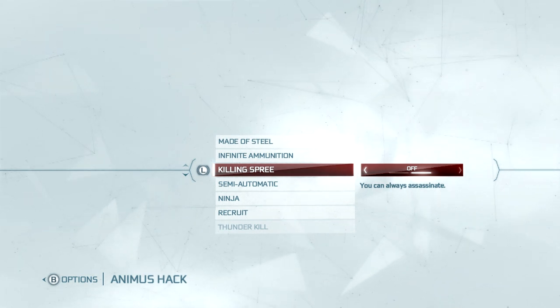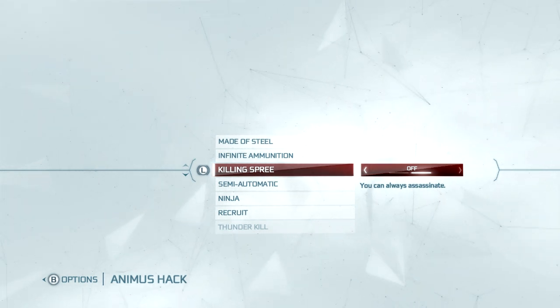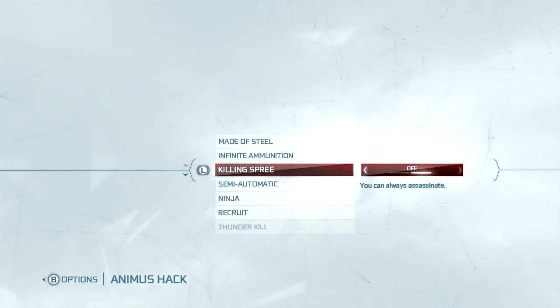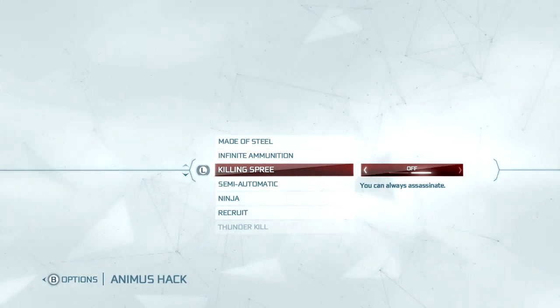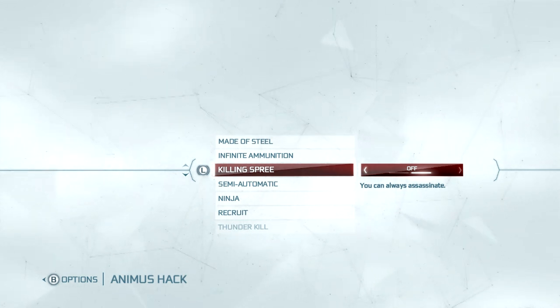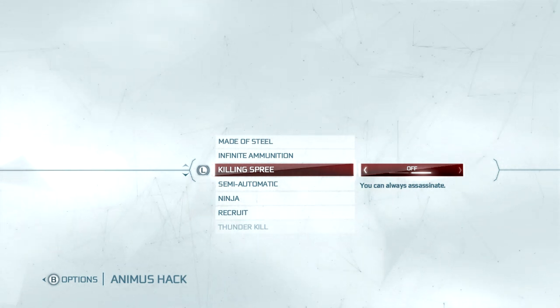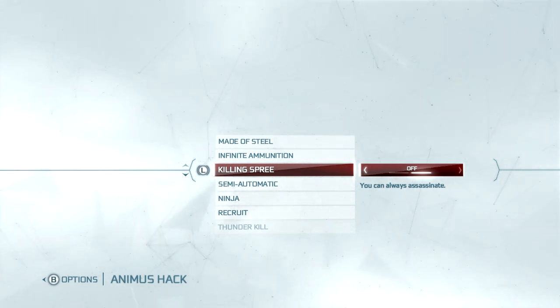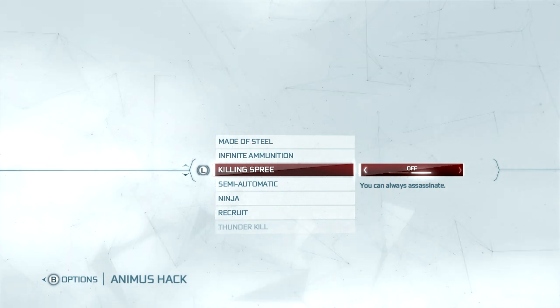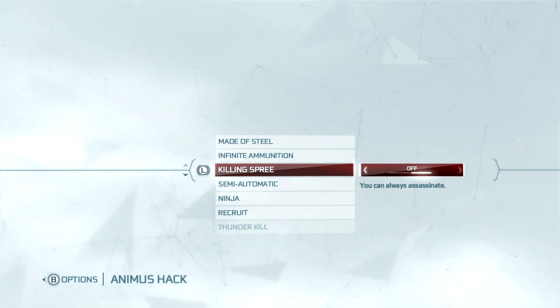Killing Spree — always assassinate. So if you're in open conflict, you can always do the badass finishing moves, which usually you have to counter or keep going from a killing spree. But this is just there all the time. It doesn't work on every enemy though — Jaegers and the heavy weapon guys will still counter you and slap you in the face. So just keep that in mind.